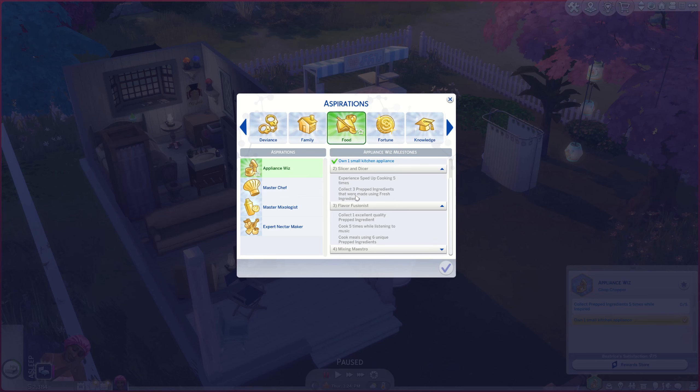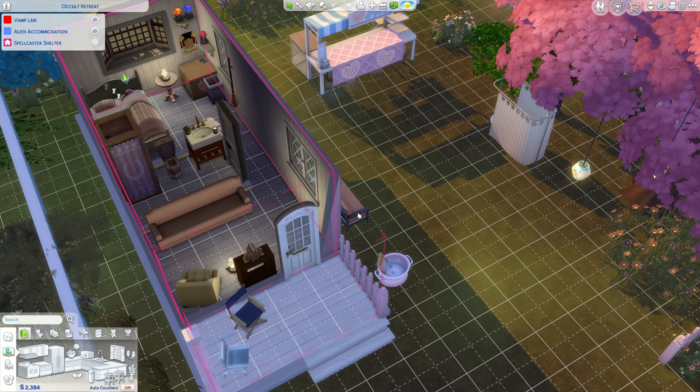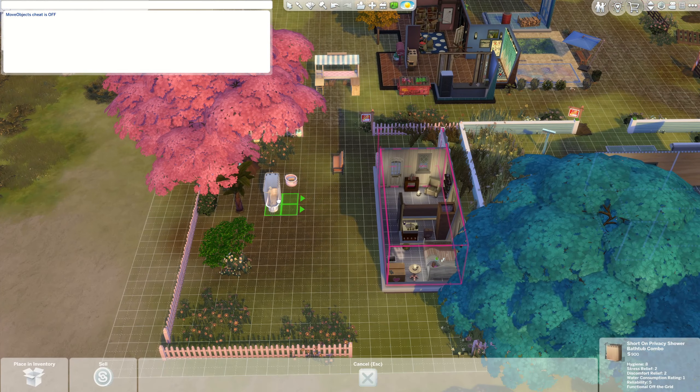If we're in a fine mood we can also surge emotion. The aspiration steps are: experience sped-up cooking five times, collect prepped ingredients that were made using fresh ingredients, collect one excellent quality prepped ingredient, and make pleasantly unpleasant waffles. We definitely need the waffles. I kind of feel like we need to keep this.